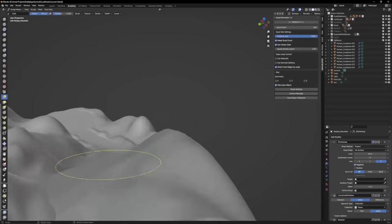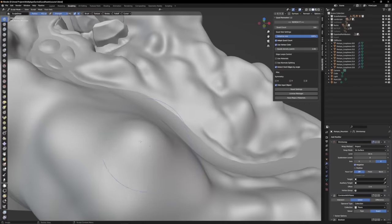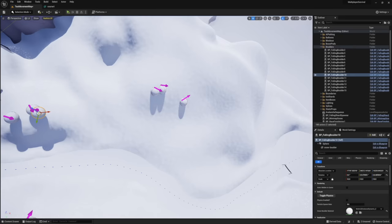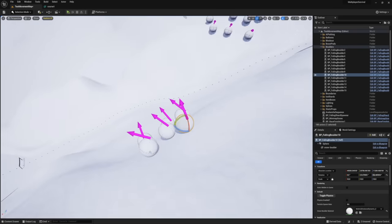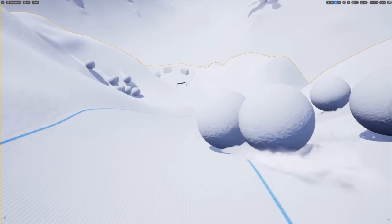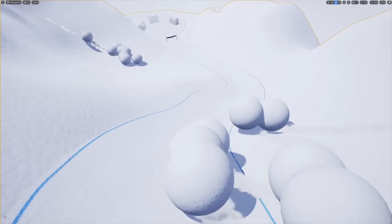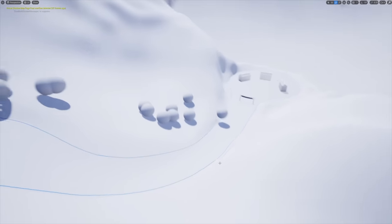I took a bit of time to update the boulder sequence at the end of the level too, though it's very much still a work in progress. By changing the slope of these mountains, we can position the snow boulders better so that they cross the tracks laterally instead of sneaking up behind the player. This also gives the players better visibility into the boulders as they come down the mountain, and later I'll show some camera control changes that I think will also help with this sequence.